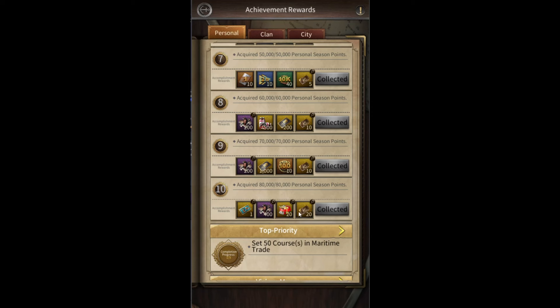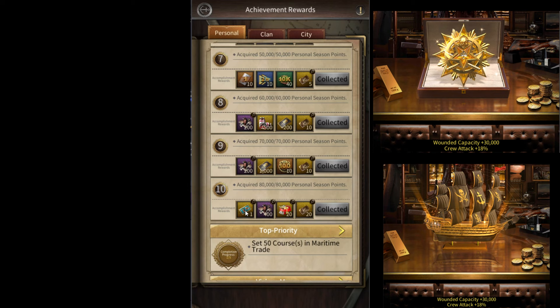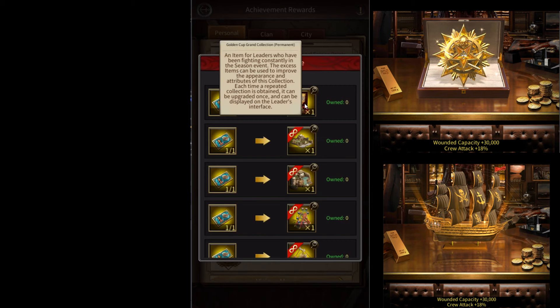In this video I want to talk about this new decoration card that they added to the season event for scoring 80,000 personal points. Earlier they used to give you either the war crest or the ship, but now it's been replaced with this decoration card which can give you either this cup collection or one of these island decorations.